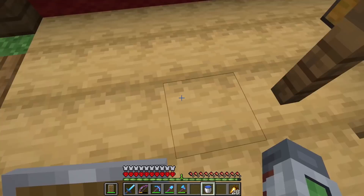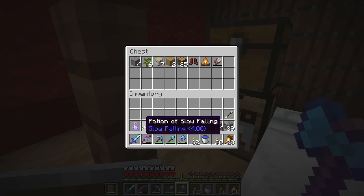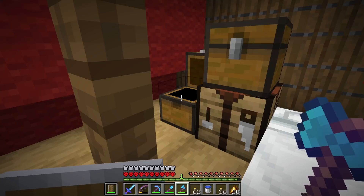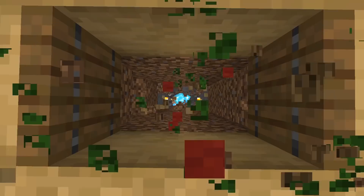All we gotta do now is dig down and hopefully not die. I'm going down right here. Let me make sure we sleep — there we go, we're good. We've got a carved pumpkin in case any endermen want to look at my face, some slow falling potions so if the dragon yeets me up in the sky we can float down gracefully, and all of our tools and gear. I think we're as good as we're ever going to be. Just need a couple trapdoors to make this look pretty. Alright, let's dig down — wish me luck.